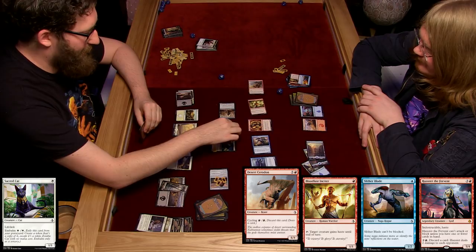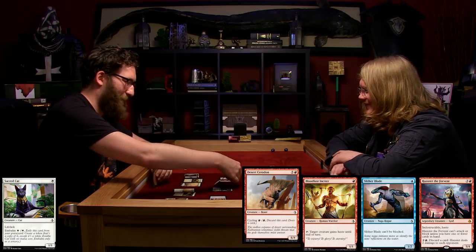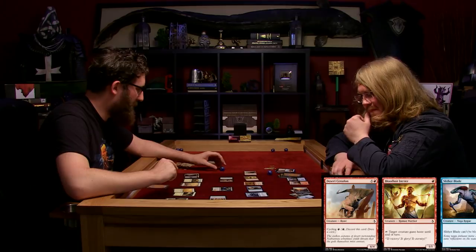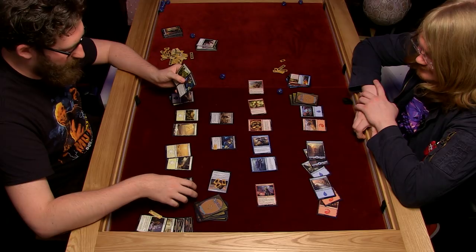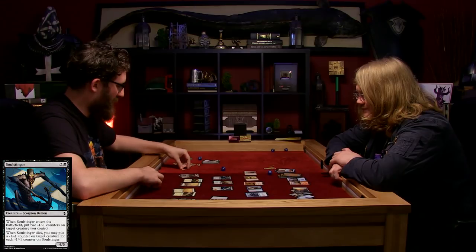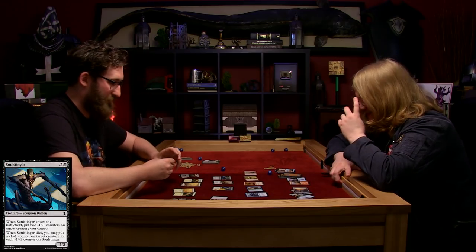I'll block that guy with my cat. I gain one life and he's gone - exiled. And then I'll take six damage but I only take five because of the life gain. I'll tap the shrine to go up to seven life. And then I'll tap four to play another Soul Stinger - you have two of them! I'll put two minus one minus one counters on this guy, turning him into a 1-2. No longer a problem.